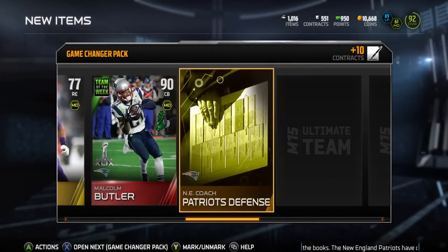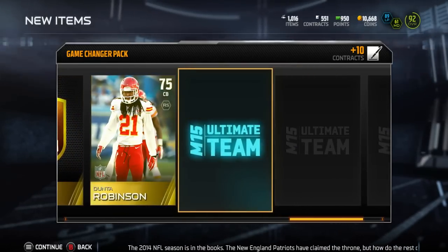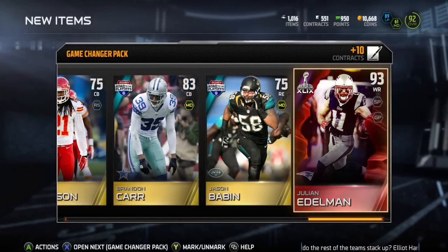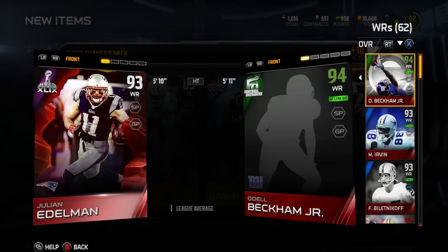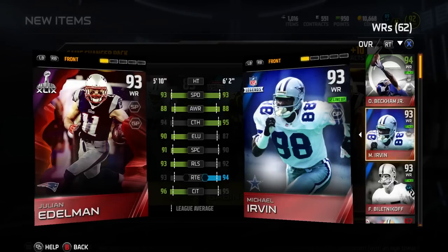So anyway, moving right along, let's see what else I get in this bundle. I like to get players I can throw in the lineup right away that can help me get some wins. A 93 Julian Edelman — not bad. Look, he got some better stats than my Michael Irvin.